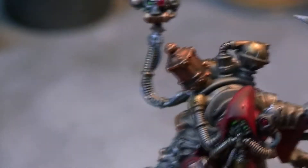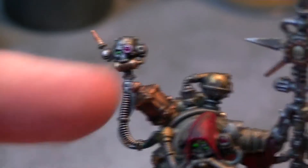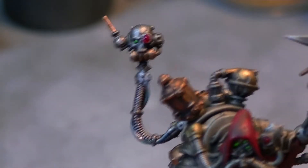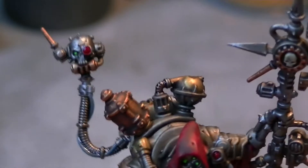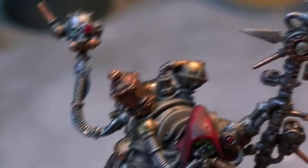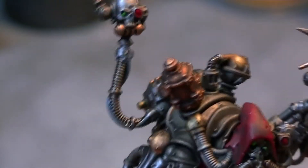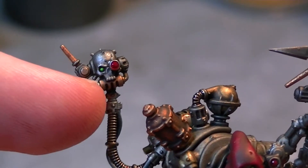I'm thinking of going back over the edging on this thing and doing it in silver. These are supposed to be like weird vats with chemicals and stuff, but I decided I couldn't really be bothered painting the chemicals inside because my freehand's not very good. So I decided to leave it just as an opaque canister. We also have this servo skull here, which is quite nice.